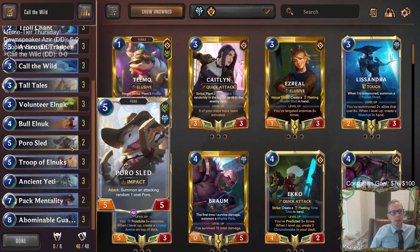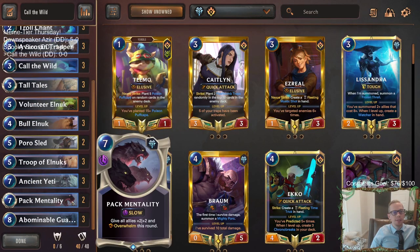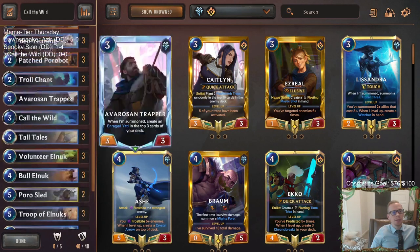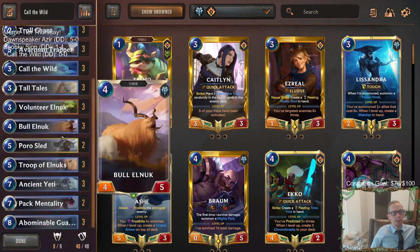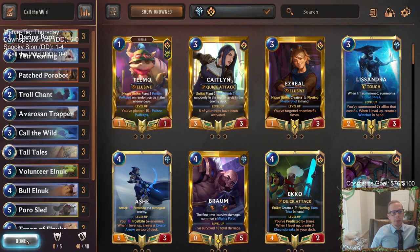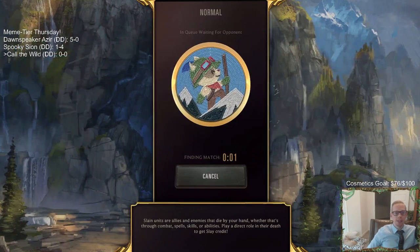We have a Patch Poro Bot that can have Tough, Lifesteal, Elusive, or other keywords, basically acting as a two-mana Lissandra. The Poros fill our early game along with one Poro Sled. Then hopefully we go wide with big attackers, and to finish games out we have two Pack Mentalities that give all our allies plus two, plus two and Overwhelm. That's the goal - Elnuks, Yetis, Poros all together with Call the Wild and Pack Mentalities.